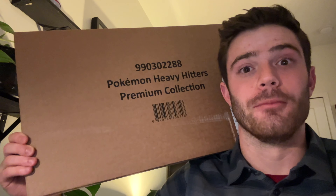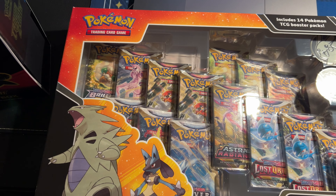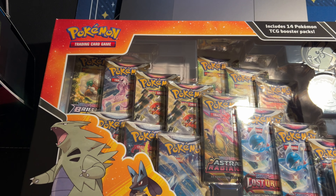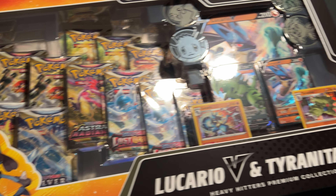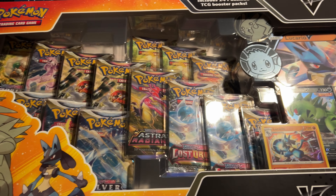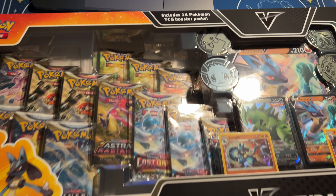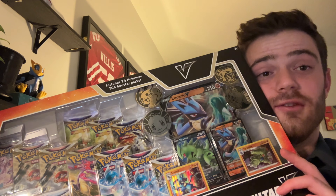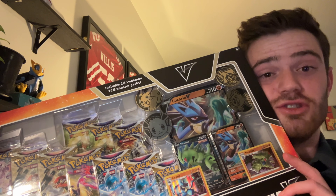I think it's got like 14 packs of Sword and Shield, so so pumped. Let's do a quick peek at what we got here: we have what looks like Astral Radiance, Brilliant Stars, Lost Origin, and Silver Tempest. And then we got the promos — the big dog, big old Lucario. Let me count up what we got — actually it kind of just says it right there. I'm stoked, it's time to go home and open this sucker, let's do it!